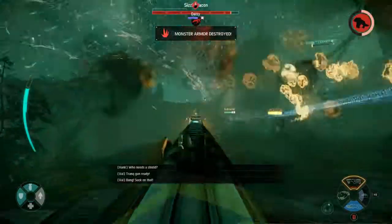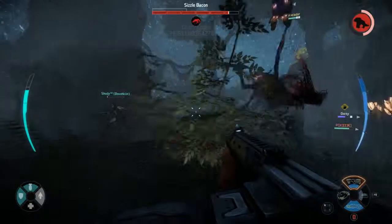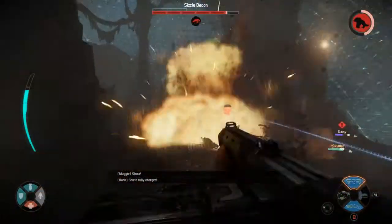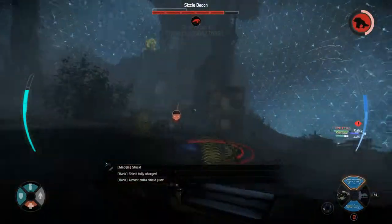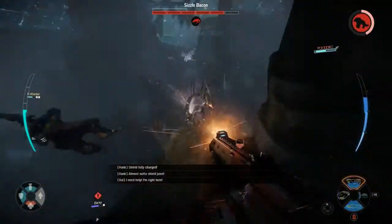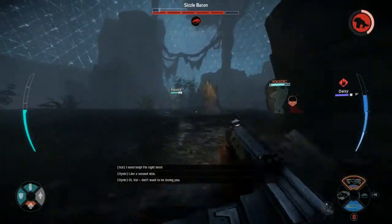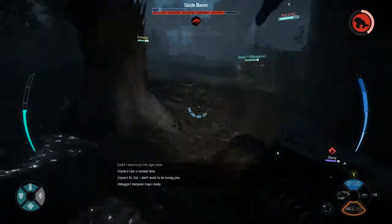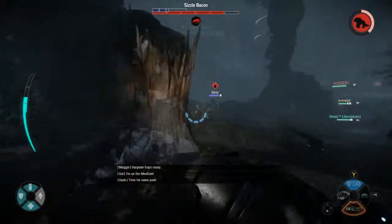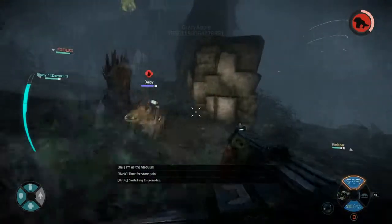The Wraith is right on top of me — wait, that's a decoy. It uses Abduction to abduct our medic; our medic goes down. Hank uses his orbital strike — not sure how effective that is. We go to resurrect the medic. That's what the Wraith was hoping for — it used the decoy to deal damage to us. We are able to get the medic up, thanks to the assault using his personal shield. But we didn't even take out the Wraith's armor — again.